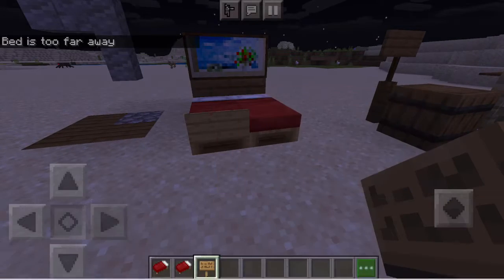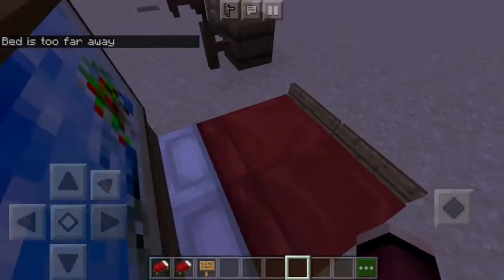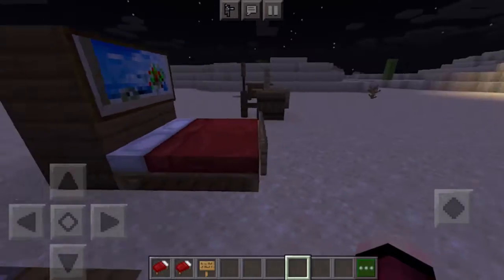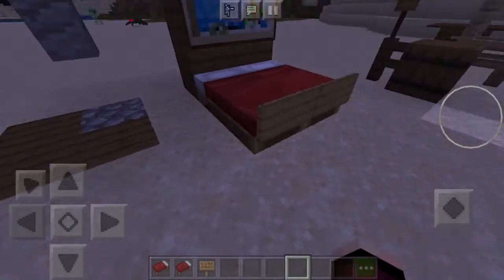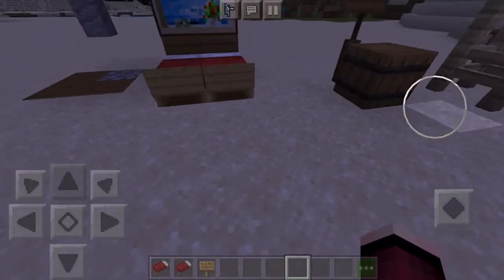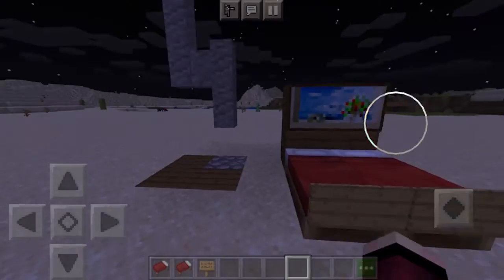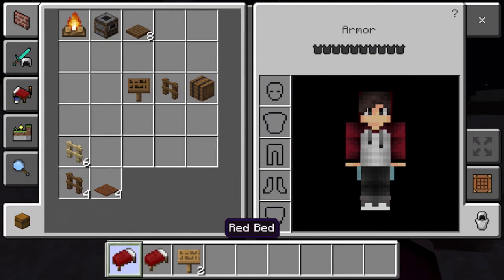Then place one oak sign, and then the other oak sign on the sides. Most more experienced Minecraft players will know how to do that already, but as I said this video is for newer Minecraft players who just started the game. It's just a nice way to make your bed a little more detailed.